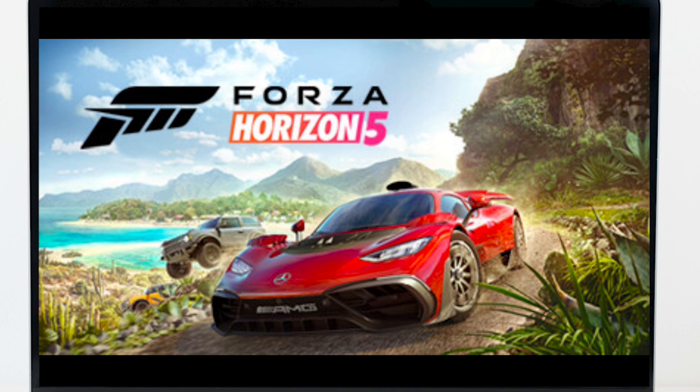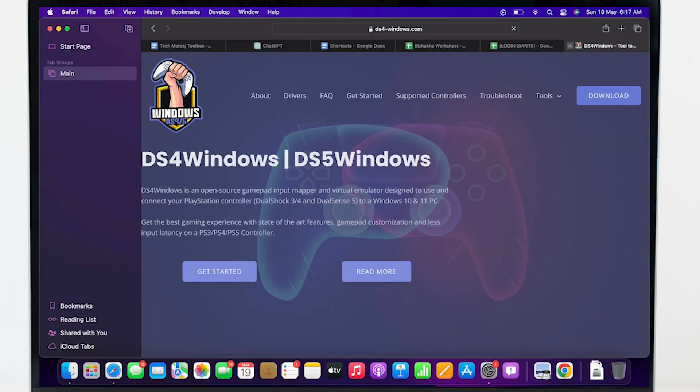Step one: connect your PlayStation controller to your PC. Step two: install DS4Windows for PS4 controllers, or DS4Windows and DS4Windows HID Garden for PS5 controllers.